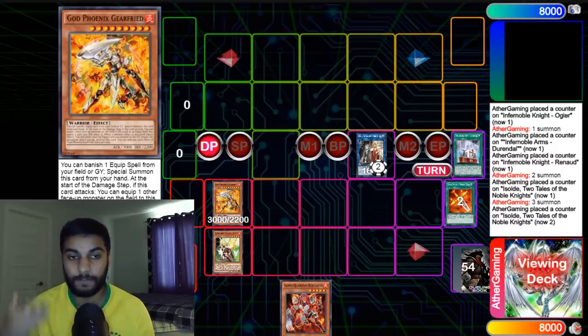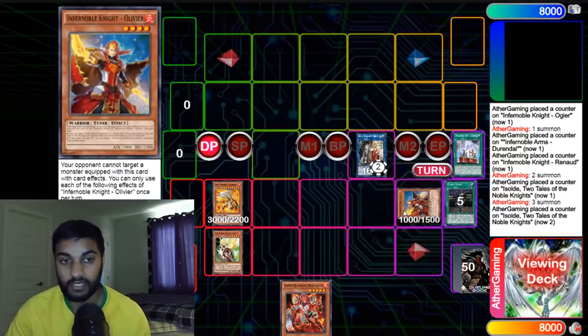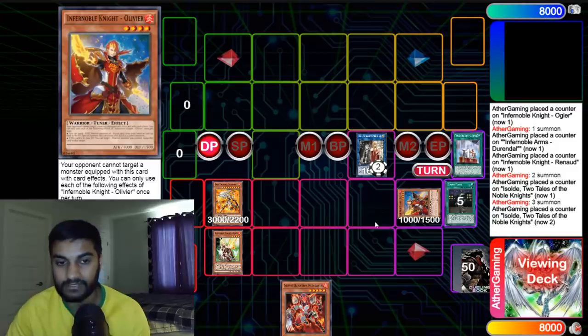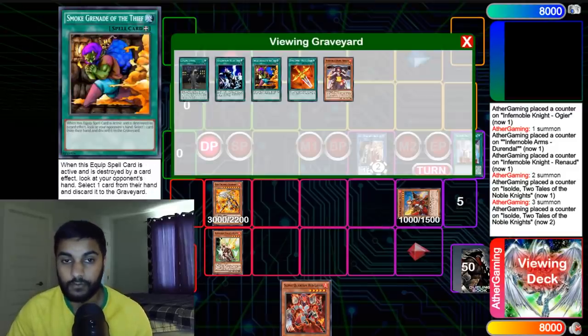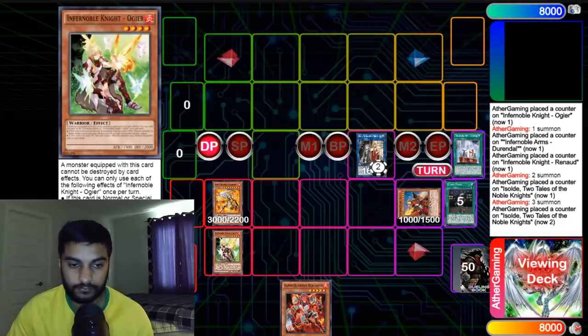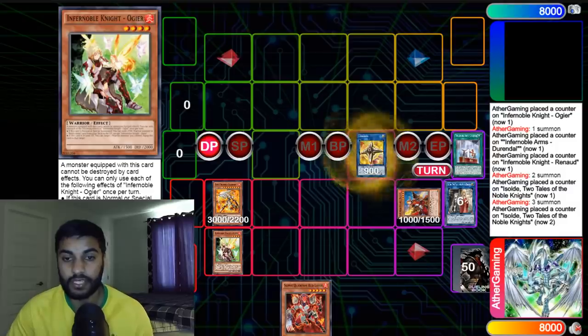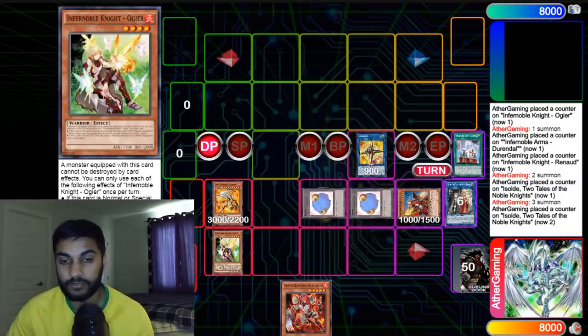This is why I put a big emphasis on playing Phoenix Gear Freed in the deck, making it a main engine that the Infernoble Knights provide. Now we're going to continue the combo — we use Assault to mill four this time to get our Olivier, since we already had access to Renaud. Make sure you mill the Smoke Grenade — super crucial to the combo. From here, we turn Assault into Linkross, and Linkross summons our two tokens.